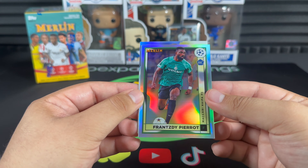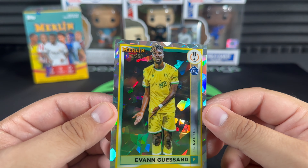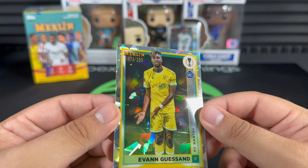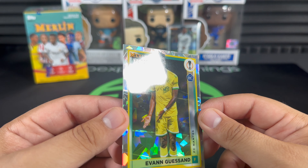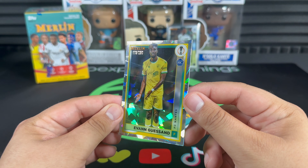Ciro Immobile, Mohammed Ali Cho, and Evan Ferguson — atomic refractor, out of 250, 179 of 250. Not bad! This crack is absolutely insane — it's numbered out of 250.